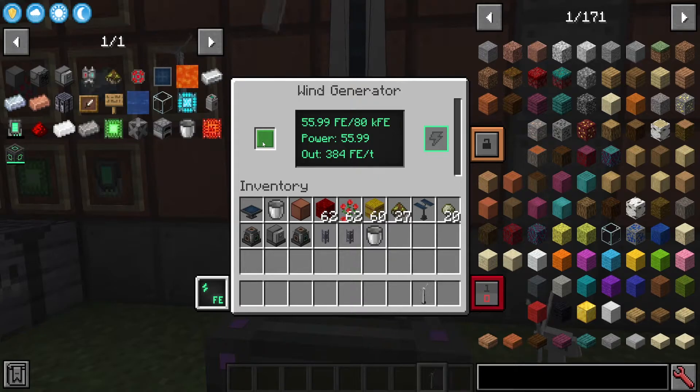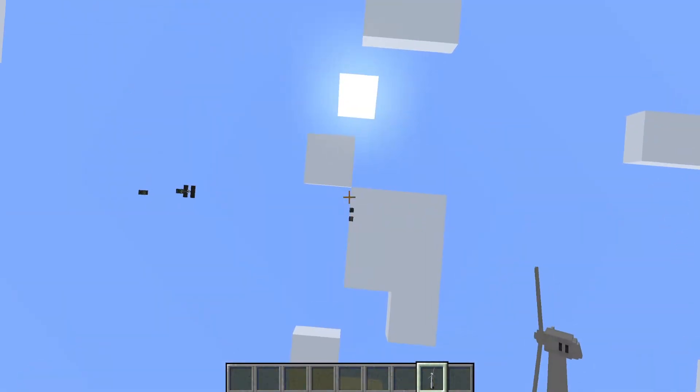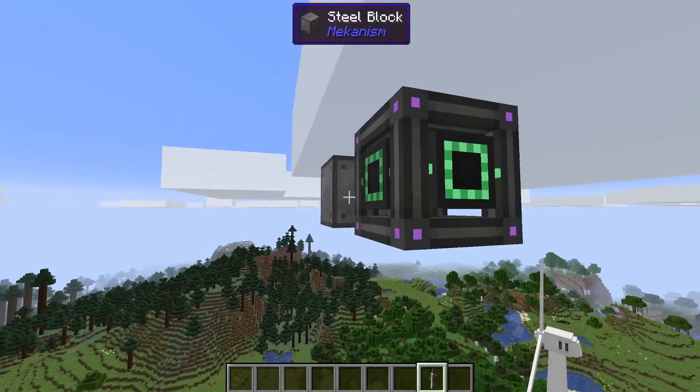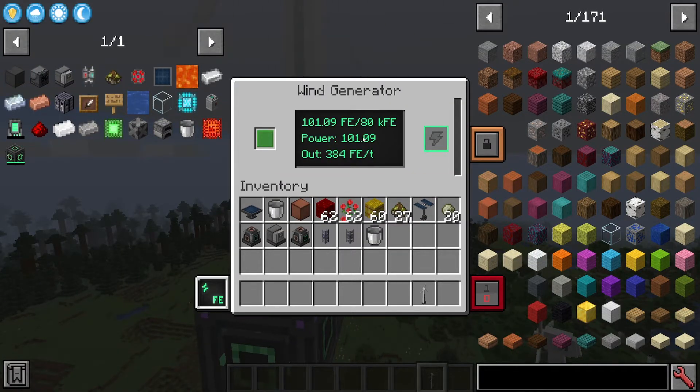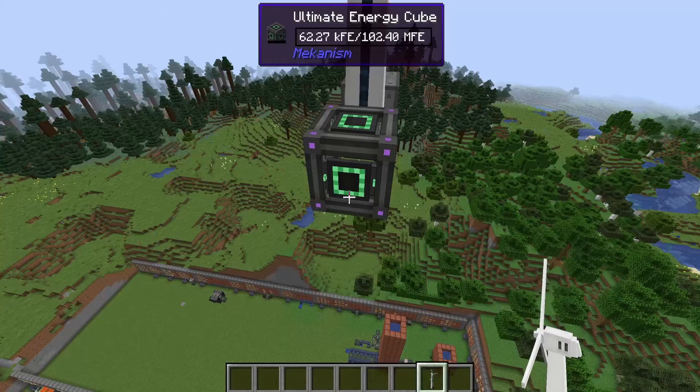Inside we have a working indicator similar to the solar panel. It has an internal buffer of 80,000 forge energy, and we are currently producing 55.9 FE. This works the same way as solar power — the higher you go, the more it pushes out. Going all the way up and placing another wind turbine at the same height as the solar panels, we're now producing 101.09 power — nearly double what we have down below. It definitely pays to have wind turbines much higher up.